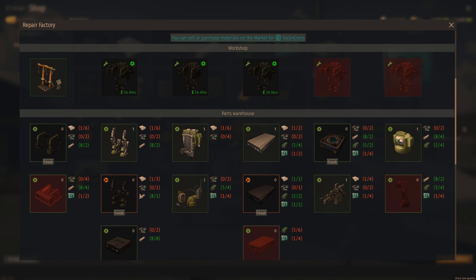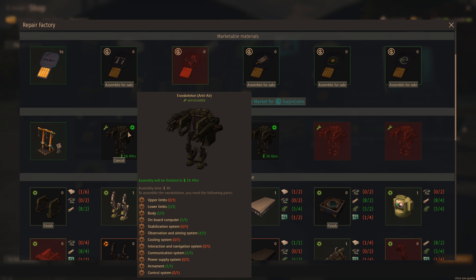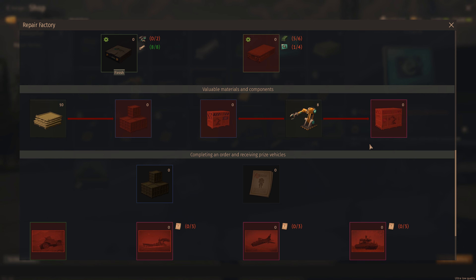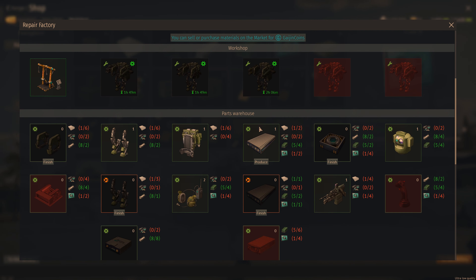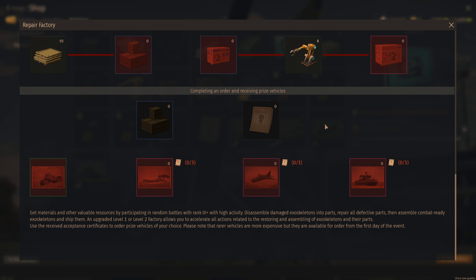The orange ones are cheaper, so again you repair this stuff and it goes into all the exosuits. This stuff is for if you want to sell the coupon early so it'll let you build things quicker — you don't really need to worry about these.